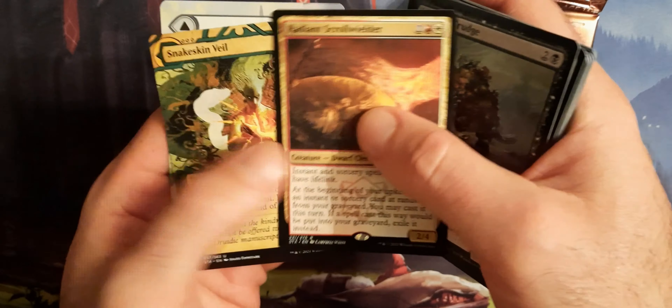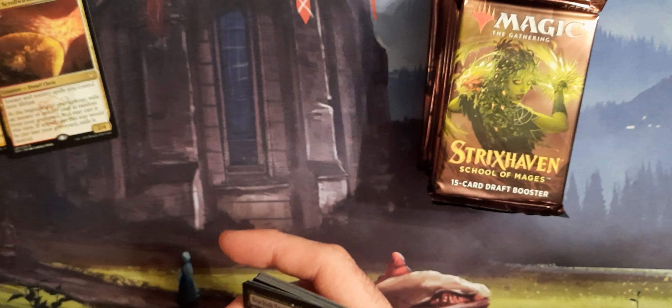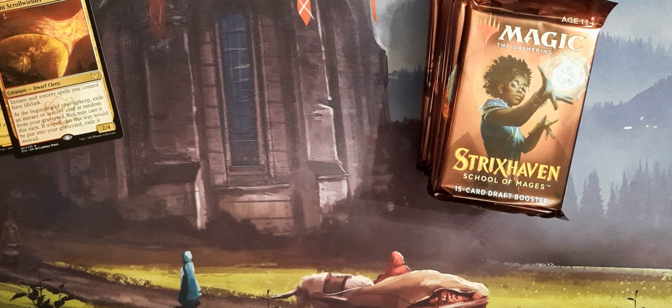We are going to get our Mystical Archive here. And then Radiant Scroll Welder — Scroll Welder is the first rare.